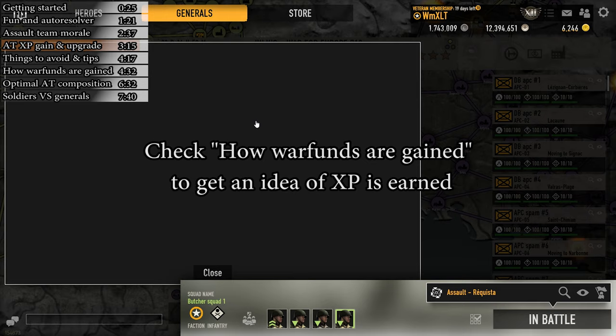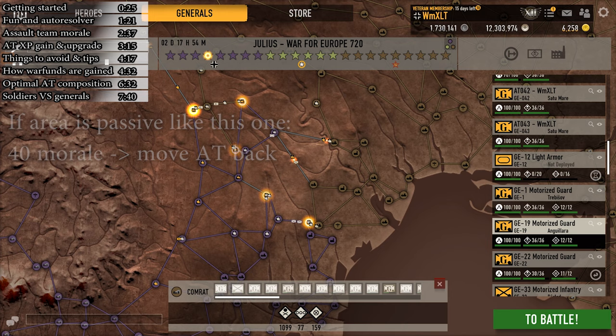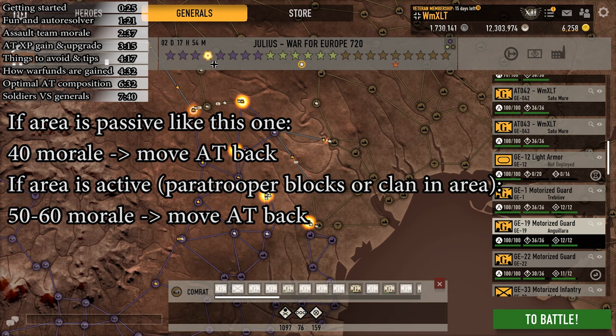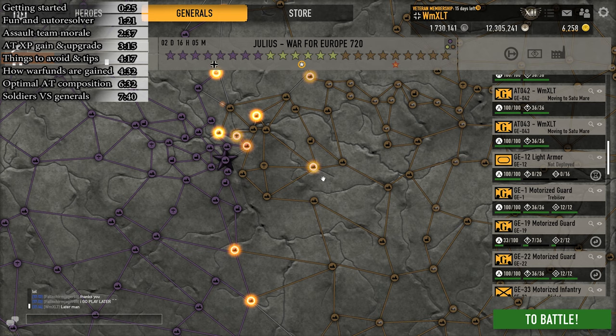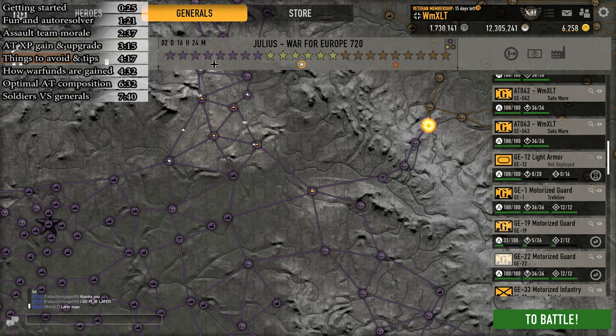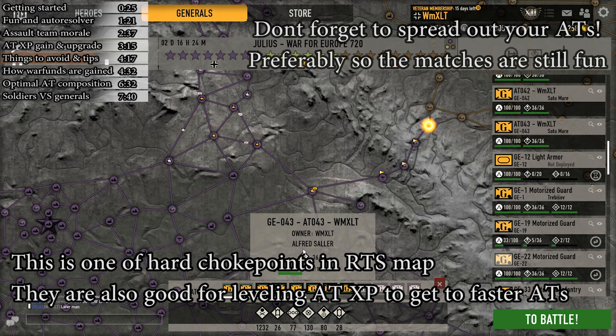The actual XP gained by the commander of an AT depends on what got killed and follows the same awarding mechanism as warfunds. You have to manage your morale carefully. I usually don't allow my assault teams to drop below 40 morale points, because if they lose a match I lose the AT and thus warfunds. However, in very active regions like Iberia, that threshold would be higher, like 50 or 60 morale. People commonly block towns with paratroopers as a clan strategy. Having your ATs surrounded is also a bad idea since with nowhere to retreat they will undeploy, again losing warfunds. To avoid this, monitor your ATs and if you see a potential encircling happening, consider retreating your AT from battle or placing your ATs at choke points on the map.